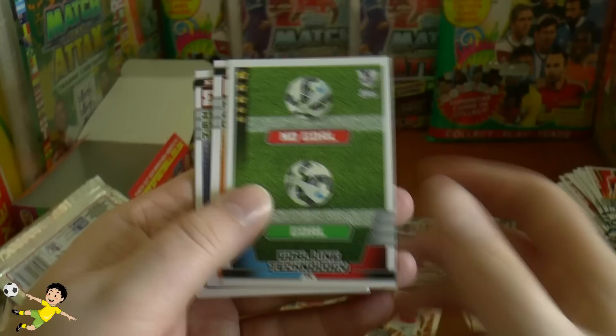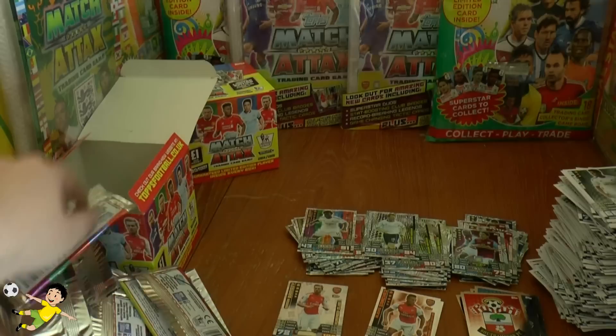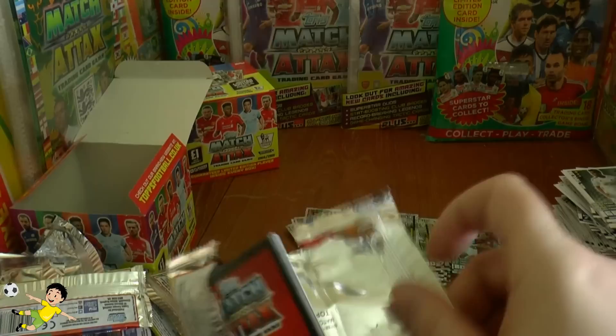Pack forty-one: goal-line technology card again, then Diame, Milner, Dyer, Fonte, Neil Taylor. Record breaker is Teddy Sheringham again. Man of the Match is Wilfried Bony — the goal machine for Swansea. Unfortunately another badly cut card — there's a line across it. Absolutely atrocious. Then the Southampton logo card. Really hope viewers don't get cards cut as badly as that when they open packs.